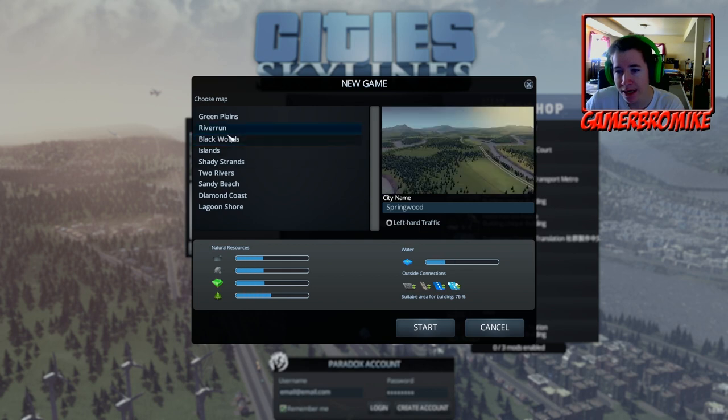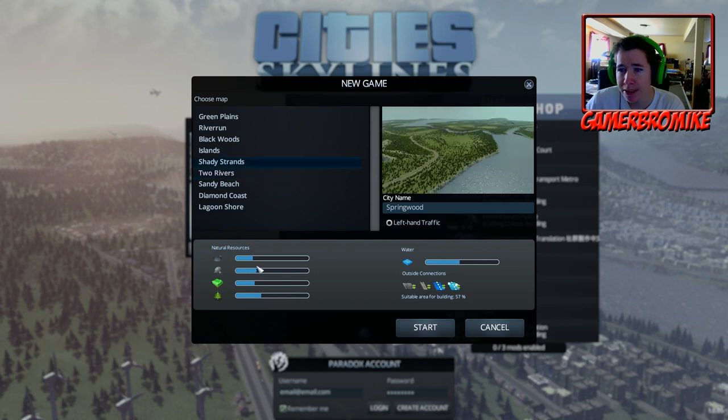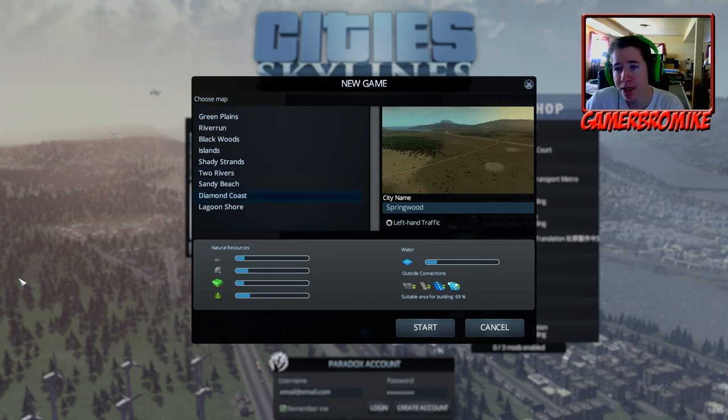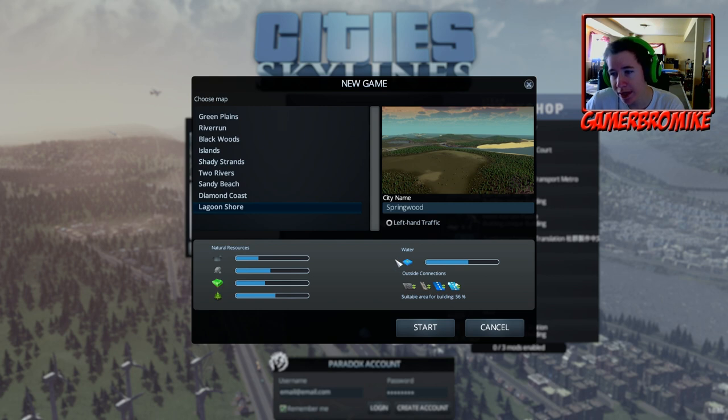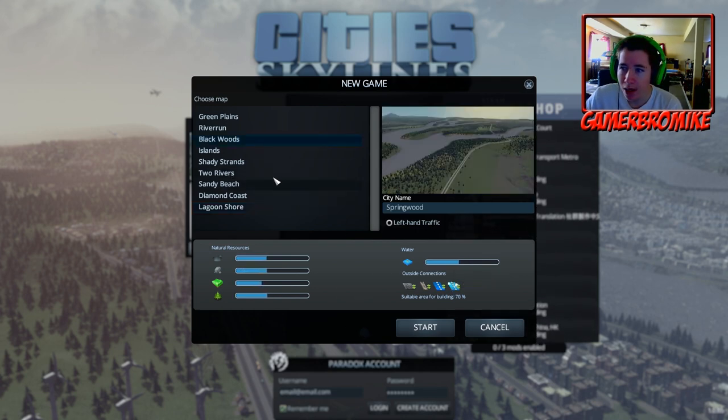It does not have what you would expect - islands, two rivers, shady strands, sandy beach, diamond coast, and lagoon shore. We get our water over here. We have highway connection, train connection, ship connection, plane connection, and suitable area for building is 56%. I really like this map - we have plenty of natural resources, plenty of suitable area for building, a nice source of water, and all available connections.